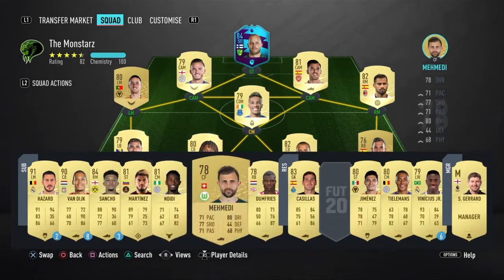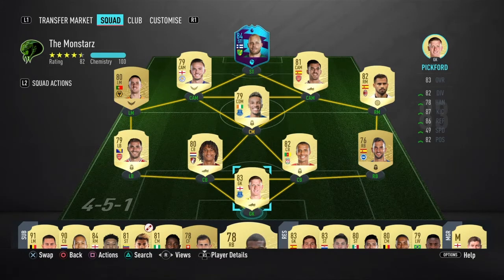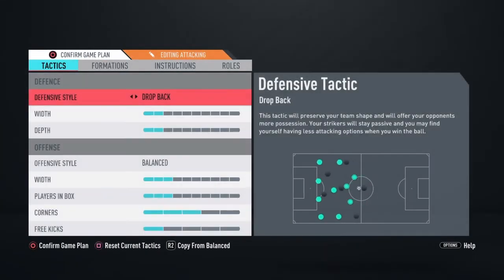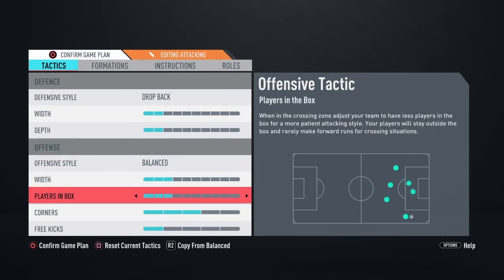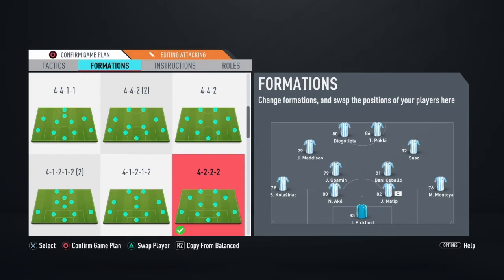My team at the minute that I'm rocking rivals with - just fill that gap in, put Kremenich to lift it out. We've got Pickford, Kolasinac, Matu, Montoya, Suso, Kabaios, Kabamin - in game I'm rocking a four-three-two-two formation. On the attacking side I've got drop back on with two and two balanced, three-and-three with three people in the box for corners and one on free kicks.